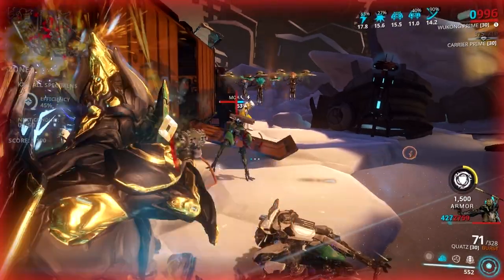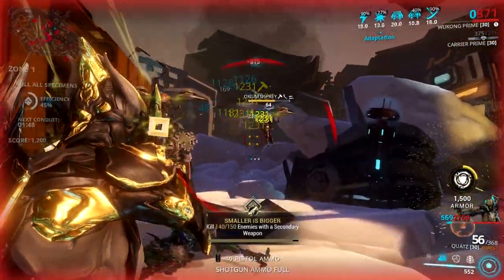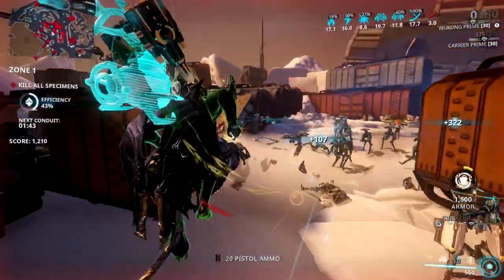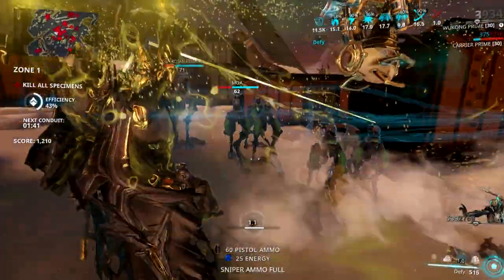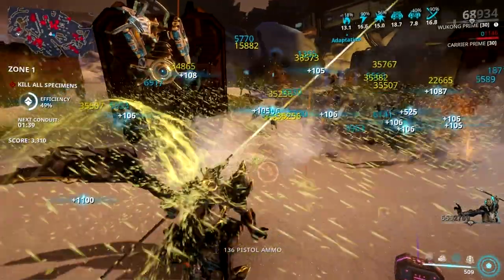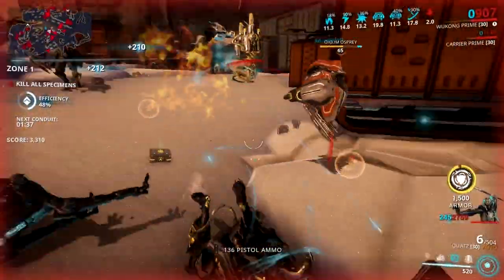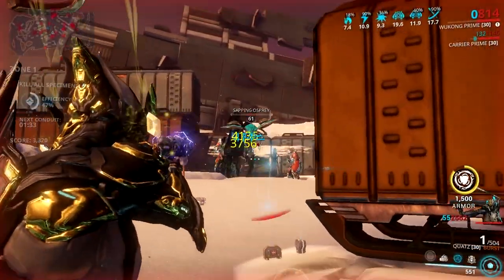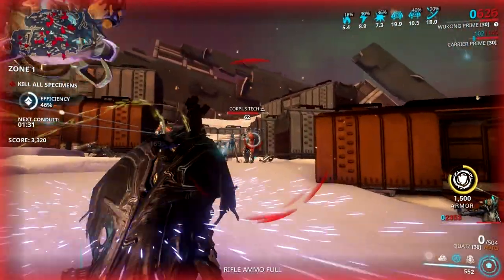The auto fire is your usual spray and pray fire mode, and in fact it pairs well with the Akstiletto Prime when it comes to how fast it can fire bullets. While its alternate fire is a burst mode, it's a single shot but more like a shotgun wherein it fires one shell that spreads multiple pellets, dealing both multiple damages and status procs to a single target.